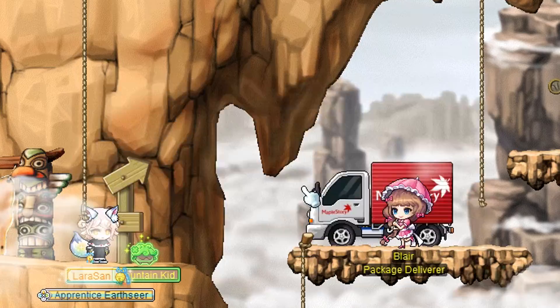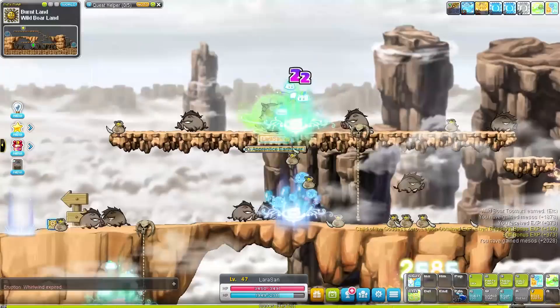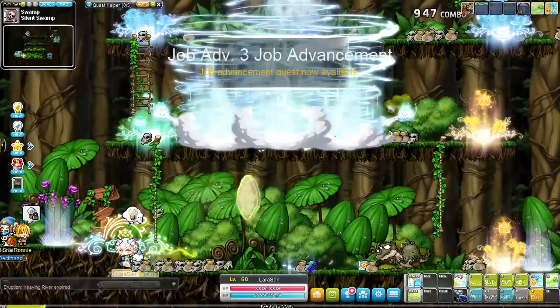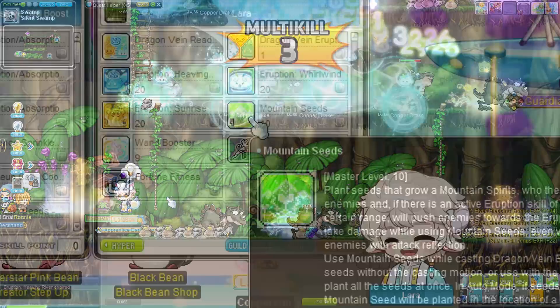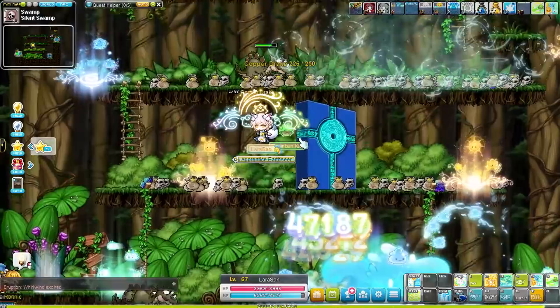Leveling on Lera goes extremely fast and it will go even faster once we reach 4th job. I grinded the wild boars and Pyrrion after leveling at Savage Terminal, trained from level 55 to 57 at the inside of an old rune at the Skeletorx map, and then hit level 60 at the Copper Sandrakes. I was lucky to find a map — feels like everyone is making a Lera today. Also make sure to turn on automatic casting for your second job Mountain Seed skill; every time you use an eruption skill you will automatically plant one. It's not gonna do a lot but hey, all the little bits help.